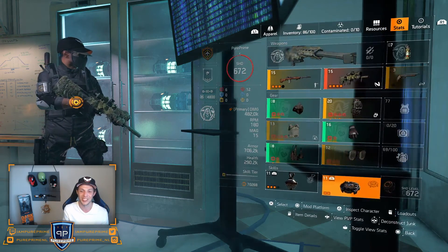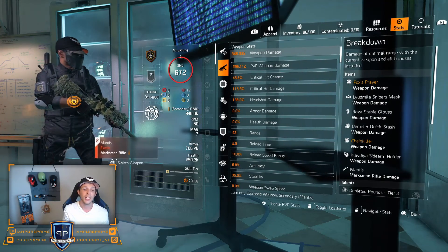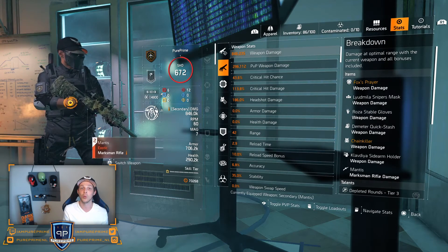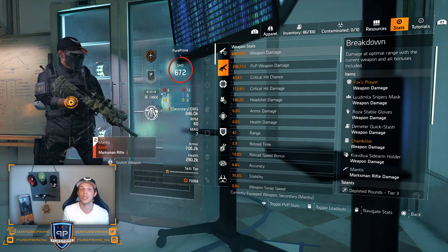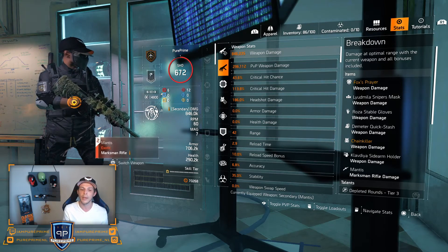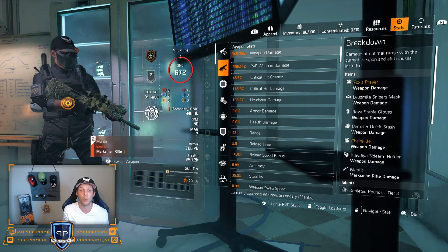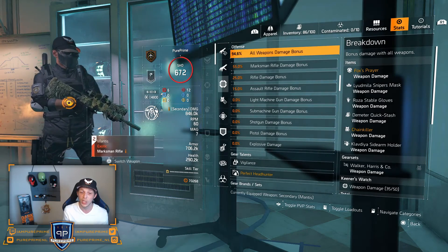Let's look at the stats. The Mantis is the main gun, hitting for 846K weapon damage, a critical hit chance of 43.6%, critical hit damage of 113.8%, and headshot damage of 186%. Our weapon damage is capped at 1250% because we're above the 150% headshot damage threshold. I tried raising critical hit damage and lowering headshot damage but it's almost the same — so you can stack into headshot damage or critical hit damage, whichever you prefer.